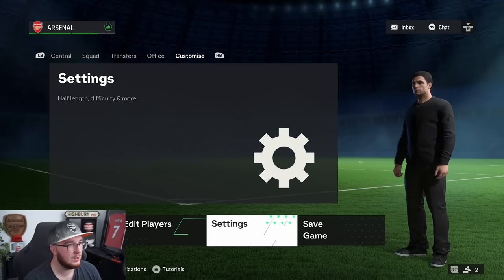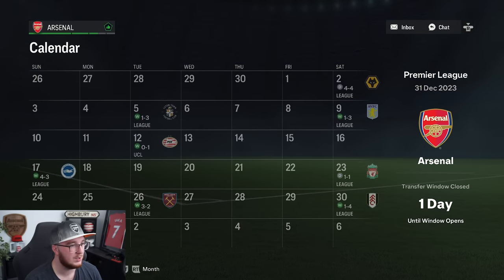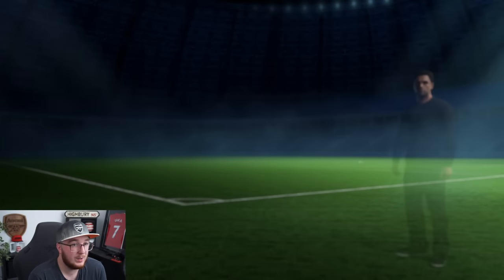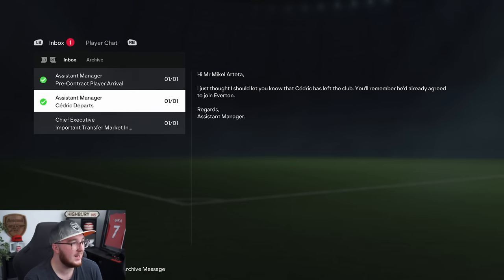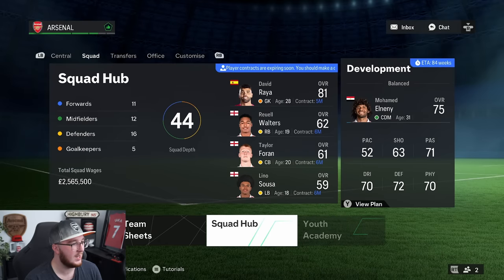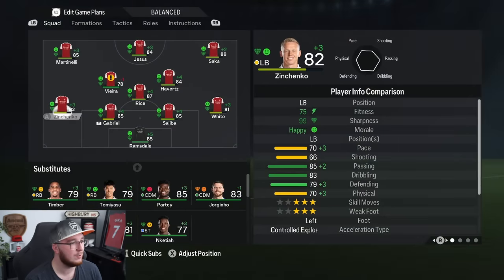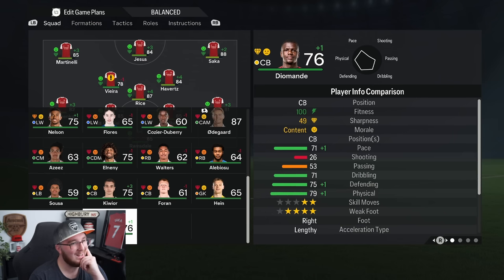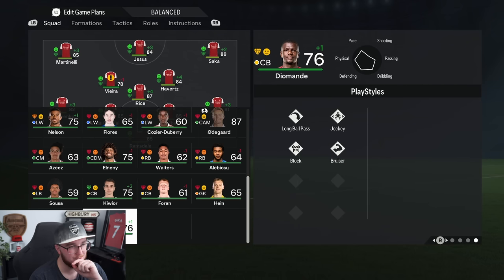We're going to go into the calendar and jump to the first day of the transfer window. The window's open — we can do what we want now. Diomande is here. Cedric has joined Everton so he's gone. Let's look at Diomande's stats in more detail — 76 rated. I like him; he's going to be an absolute monster of a player for us. Very happy with that — it strengthens our defense for sure.